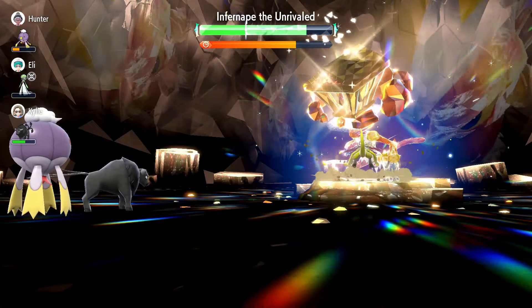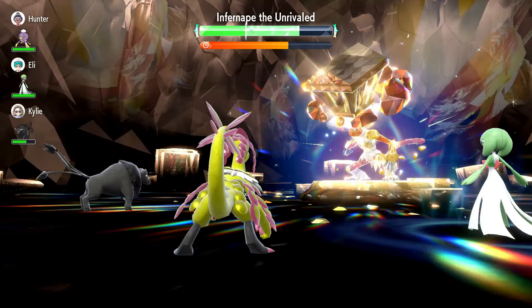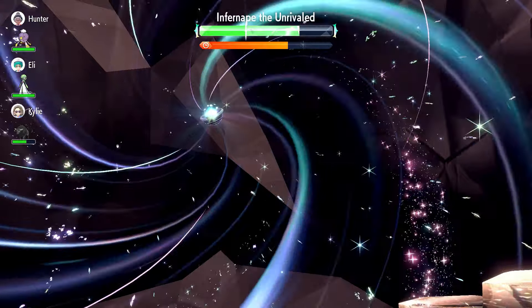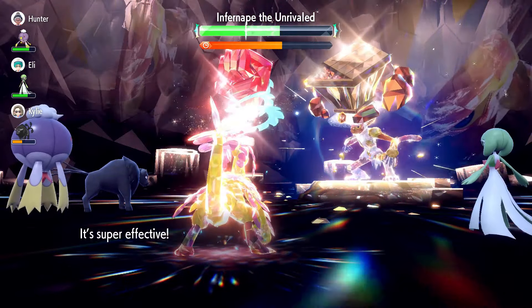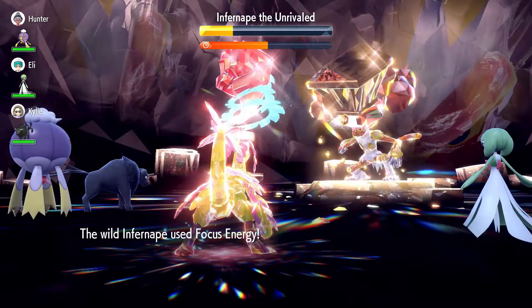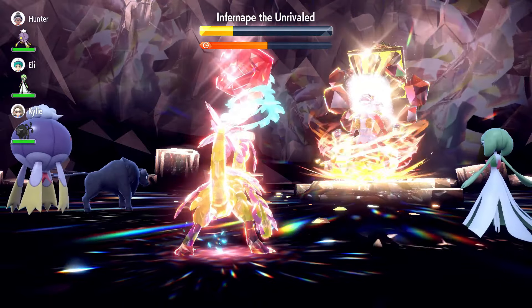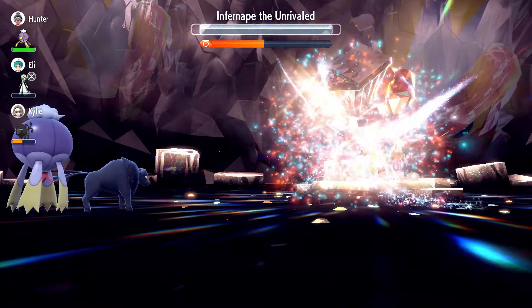You'll now have maxed out your defense and you're ready to start doing some damage. Keep using body press until your Tera orb is charged. Once it's charged, terastalize and keep using body press. You'll now be doing massive damage and only need to keep using body press to pick up the KO. Note that once you break the shield, Infernape will use swords dance and focus energy, but you won't need to worry about this. Just keep pressing body press until you win. It's that easy.